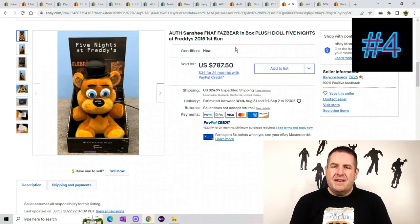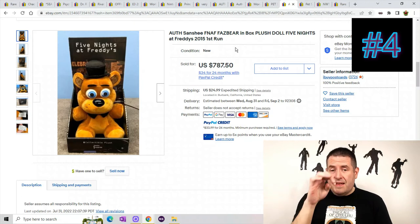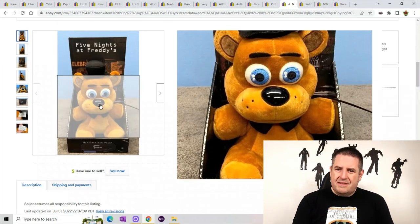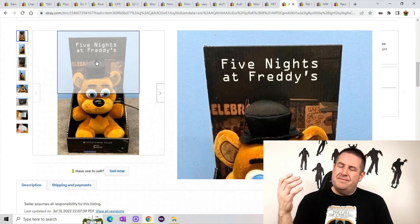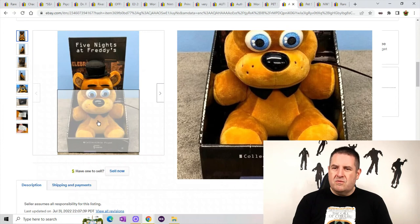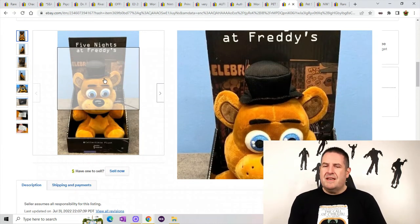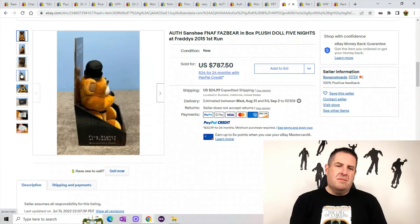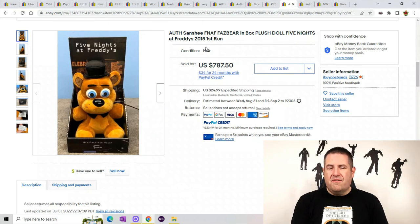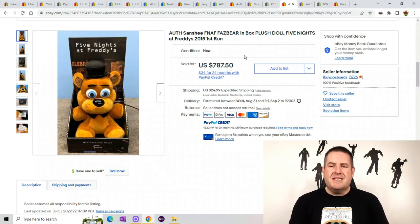Here's another Five Nights at Freddy's — this is Fazbear in Box. Again, this is one of the first run versions. There are so many different versions: one with a button, one without a button, and a GameStop exclusive one that I've sold for $100. There are so many versions of Five Nights at Freddy's, but they all sell for very good money. He sold for $787.50 plus $24.99 shipping.